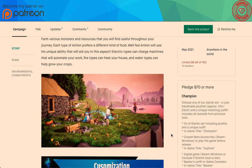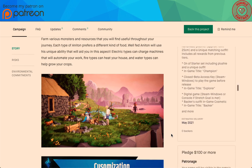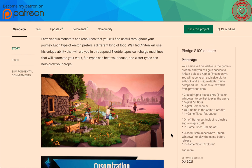For something that just started and already having 14 backers, you need to get on it if you're gonna get it. If not, you're going to have to pay about $20 more for that tier if you don't get the early bird. Pledge $100 or more: you get Patronage — your name will be visible in the game's credits and you'll gain access to Anaton's closed alpha.